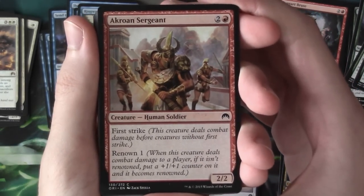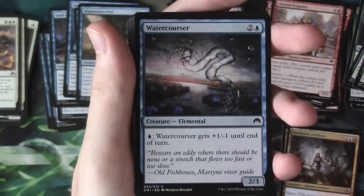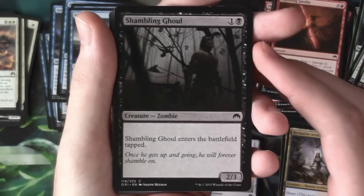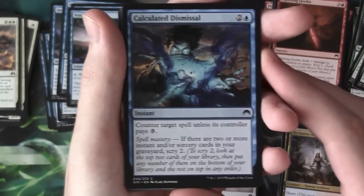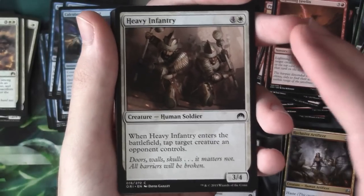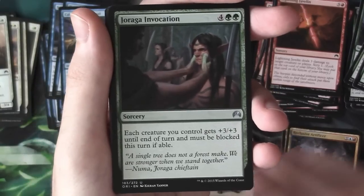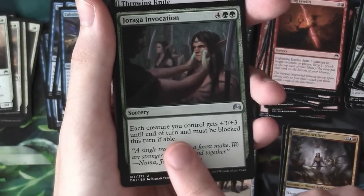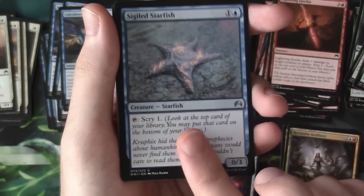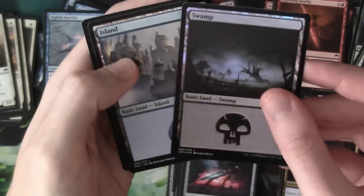Second to last pack starts with a Crow and Sergeant, another Might of the Masses, another Water Courser, another Lightning Javelin (quite good), another Shambling Ghoul (a solid common), Calculated Dismissal, another Roc Smelters (quite good), Heavy Infantry, Bonded Construct, Joraga Invocation as our first uncommon (powerful), Throwing Knife isn't bad, Sigilled Starfish is quite good, our rare is Cothophed Soul Hoarder — another great rare, and even a foil Swamp.